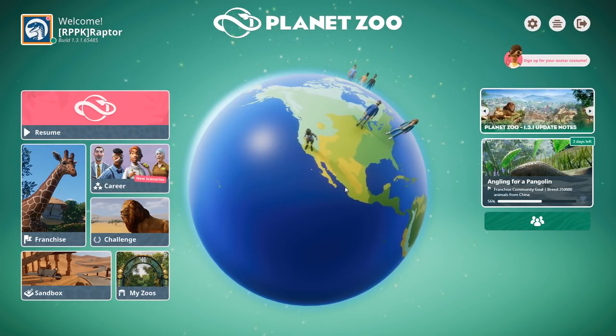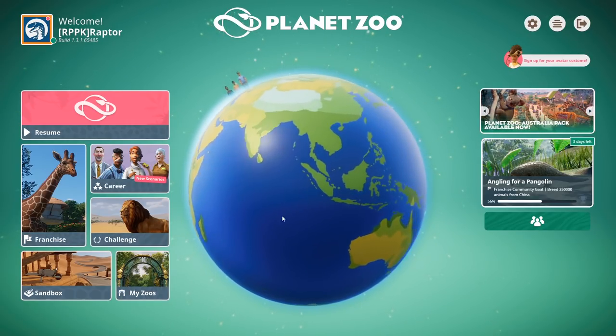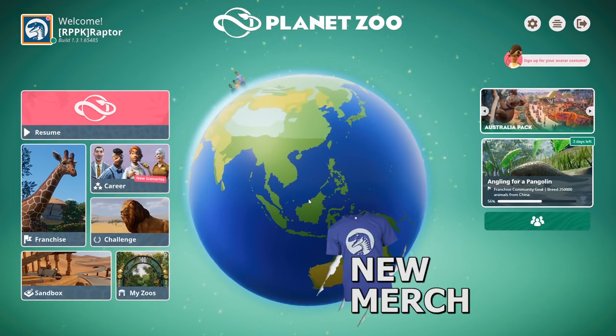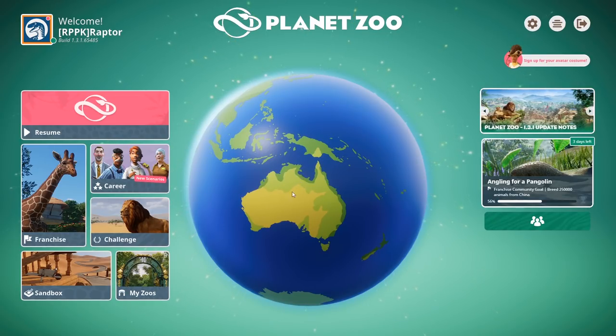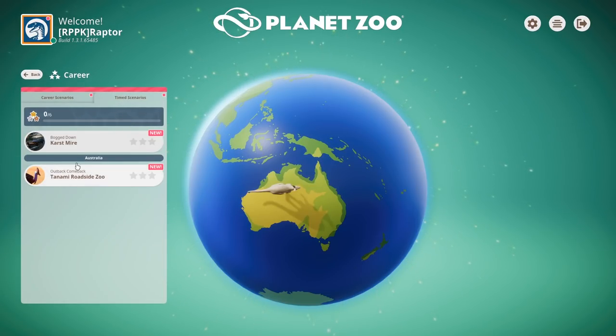I have been playing tons of other games, including Microsoft Flight Simulator, which has allowed me to see the beauty of the world, including the ability to go see giraffes and elephants in Africa in real time. But now we're going to jump down to the old Outback and see if we can build ourselves a beautiful little park, or at least improve upon one. There's a new scenario if you get this pack under Time Scenario.